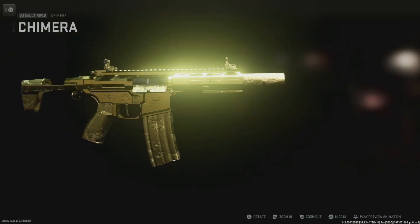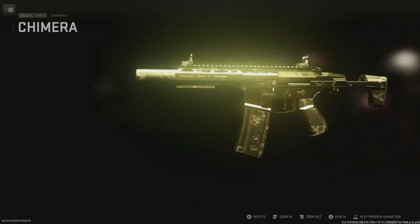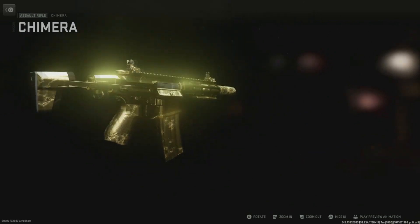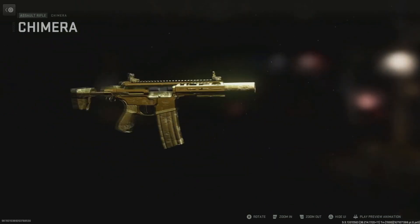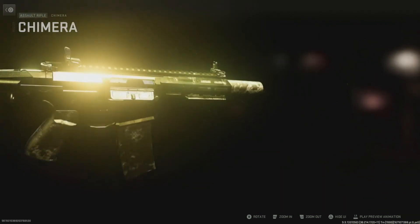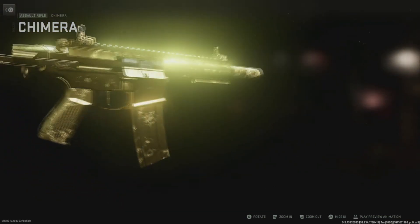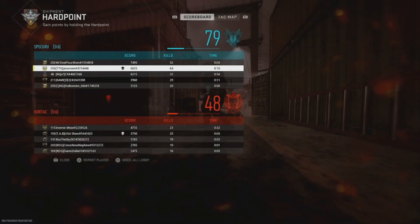This is what the Chimera looks like in-game with the gold camo. Gold is my favorite camo that I've unlocked so far — I haven't gotten poly yet, poly looks pretty sick, but from the guns I have gold on, I just love gold because it's so shiny. Look at this — it's blinding.